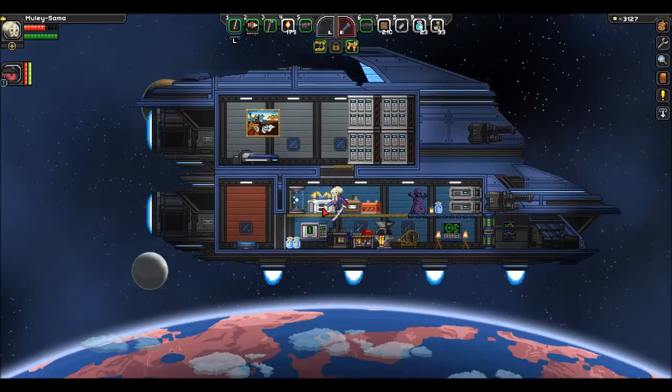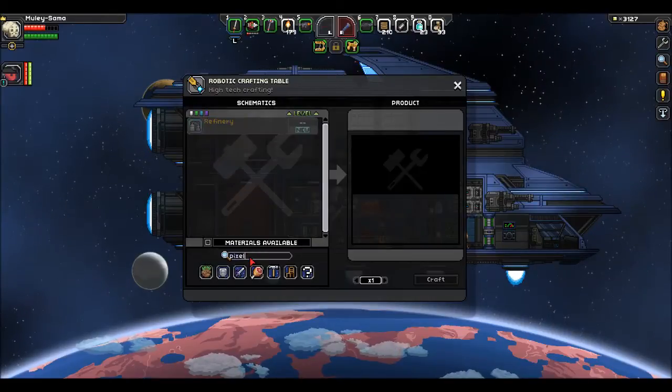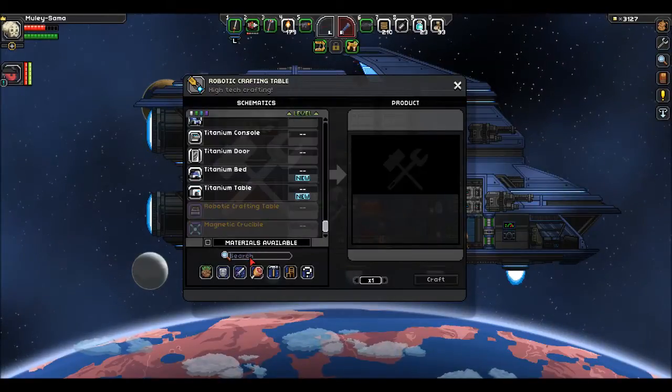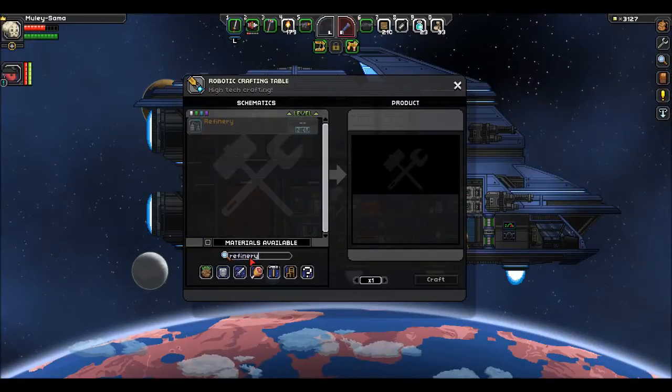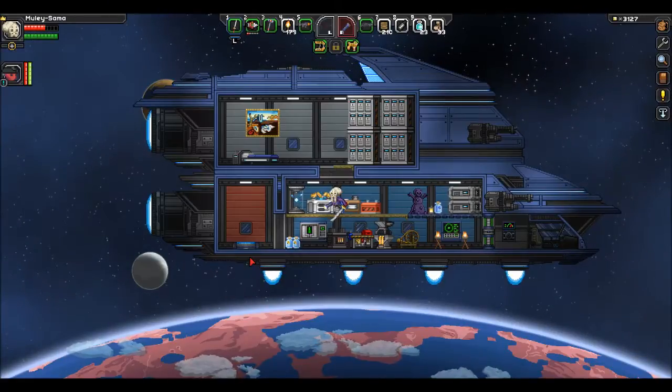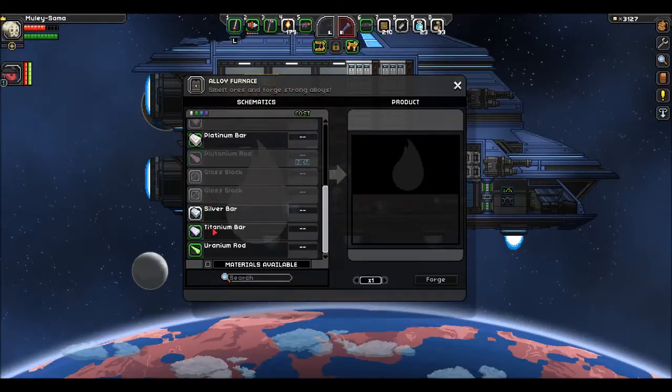Okay, let me try. Hang on, I gotta do some serious organization. You have a refinery you can make. Yeah, well, as soon as I — my inventory thing here, I'm gonna look into it.